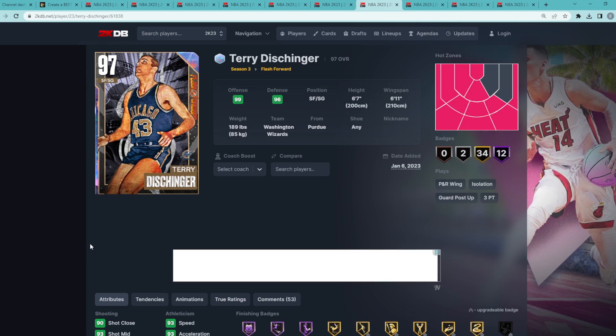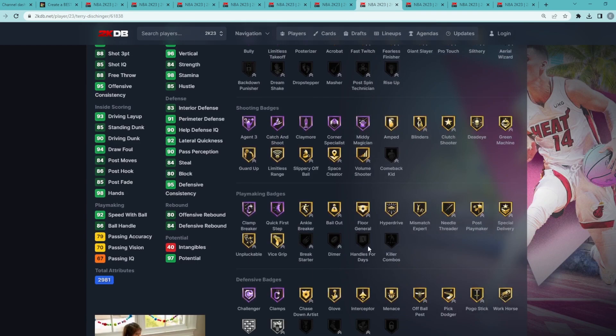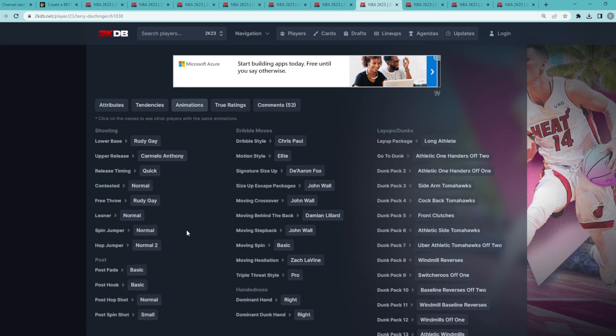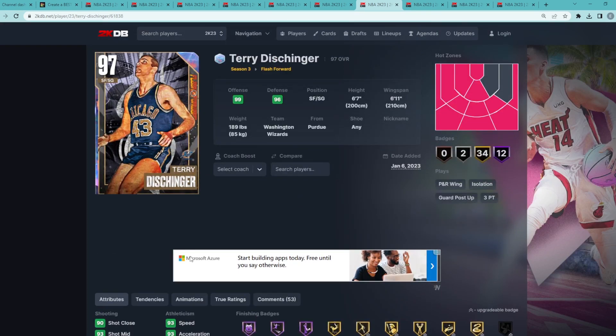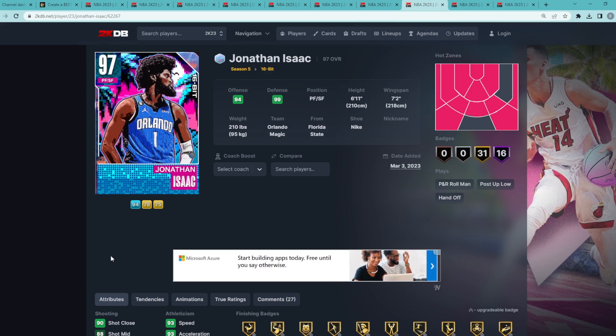Terry Dischinger is a very elite shooting guard for only about 30,000 to 35,000 MT — I can't believe how cheap he is. Yes, he doesn't have Handles for Days, which is a flaw, but he has a good jump shot, really good dribble moves, a normal leaner, can play defense, drive to the basket, and is super athletic. For a 6'7" shooting guard at that price, there's almost nothing this card can't do.